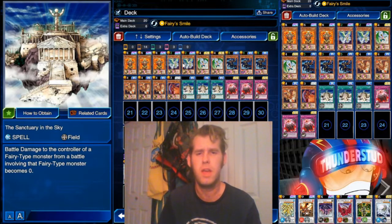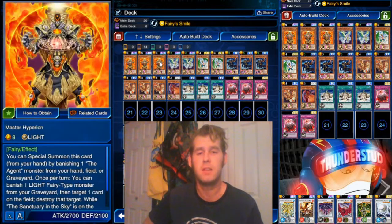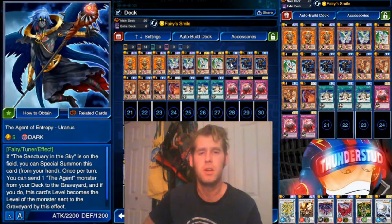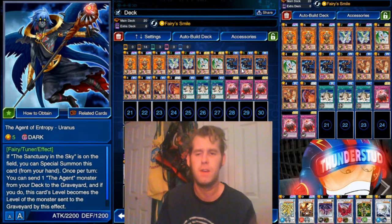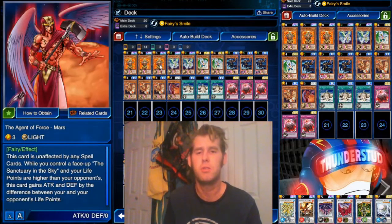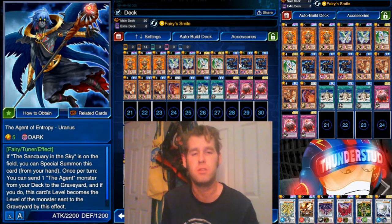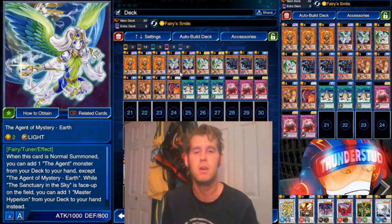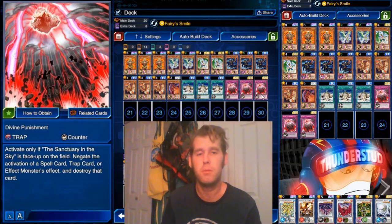Agent of Earth is still here because he searches an Agent and will search Hyperion when Sanctuary of the Sky is out. We also have Agent of Entropy, Uranus — if Sanctuary of the Sky is there you can Special Summon him, then he sends an Agent to the graveyard and becomes that level. You'll usually use it to send a Light Fairy to fuel Hyperion's effect. So you Special Summon him, he's a 2200 on the field, throws a monster into the graveyard for Hyperion's effect, and hopefully you have another Agent in hand to summon Hyperion for easy OTKs.